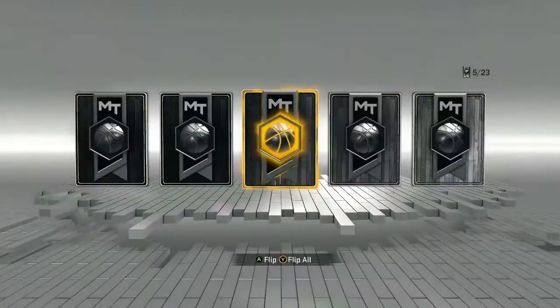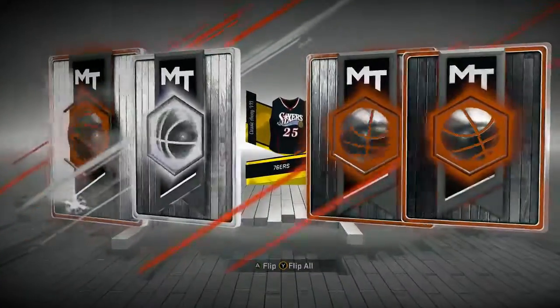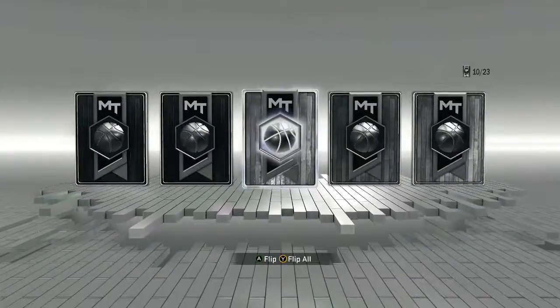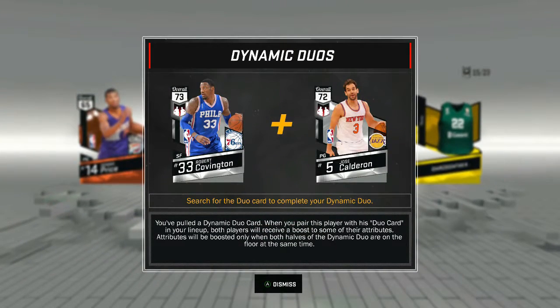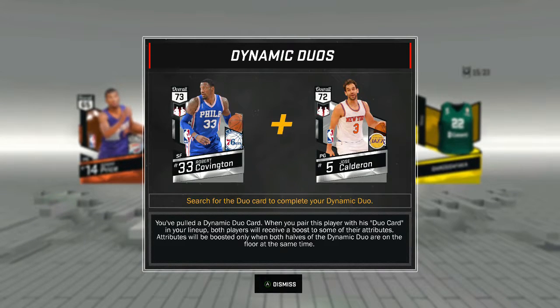I like what opening packs looks like this year. Those are my favorite Sixers uniforms too, and we get Clark. Now we're gonna flip all the animations for the packs — they definitely look way better. There's a search for the duo card to complete your dynamic duo. When you pair this player in your lineup, both players receive a boost.